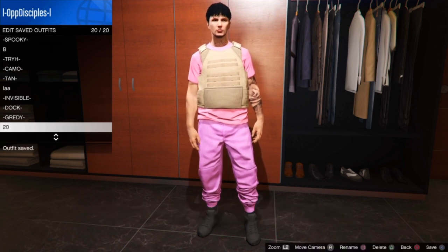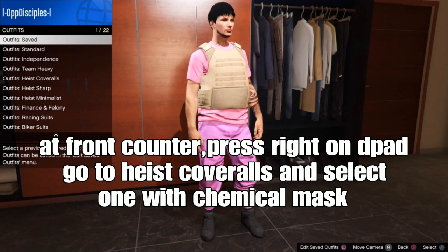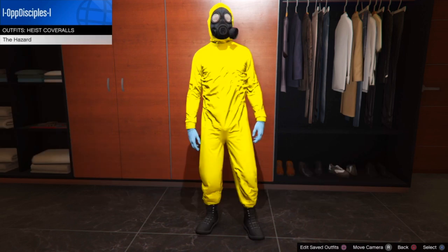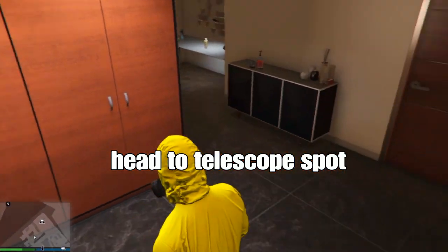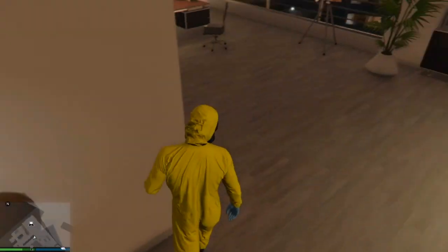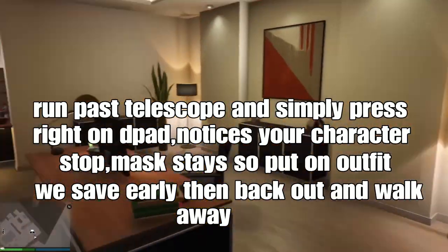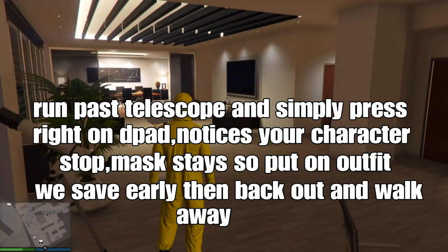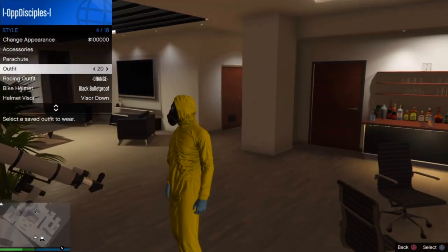At the front counter of the clothing store, press the D-pad, go down to Heist Cover Outfits, and select one with the chemical mask shown on screen. From there, head to the telescope spot for the telescope glitch — it's still working. Run the path to the telescope and press the D-pad. Your character will kind of stop and the mask stays. Open the interaction menu and find the outfit saved earlier in Slot 1 or Slot 20.